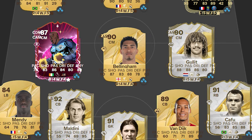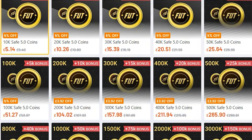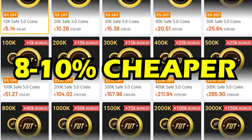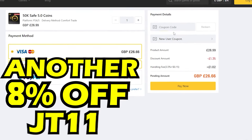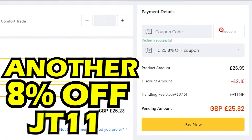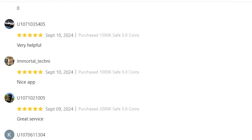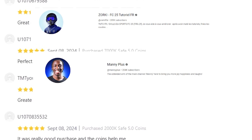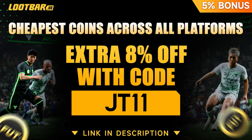If you need coins in FC25, LootBar.gg has you covered. They are the cheapest trading platform on the game, 8-10% cheaper than any others. Get 8% off if you use the code JT11 at checkout, plus you get 5% extra on coins with the fastest delivery system going, used by many FC25 creators such as Zorki, Mani Plus, and even Pro Owners. Head over to LootBar.gg, make sure JT11's in the promo code.